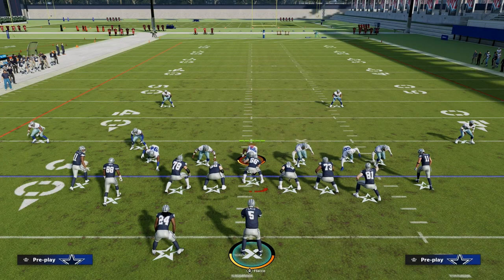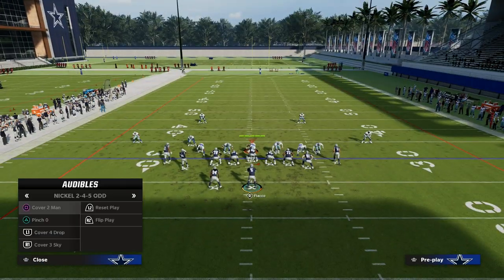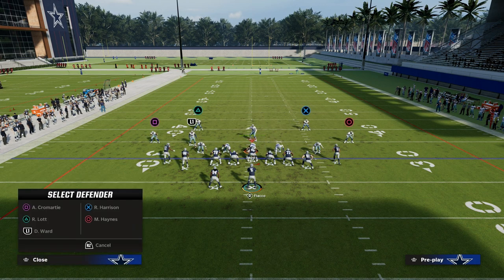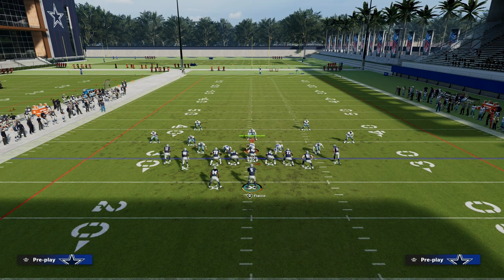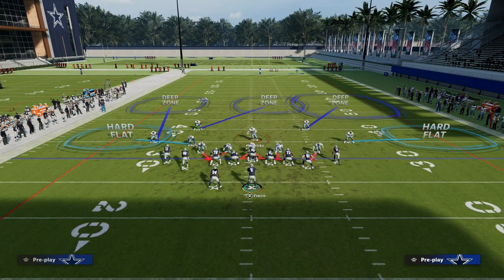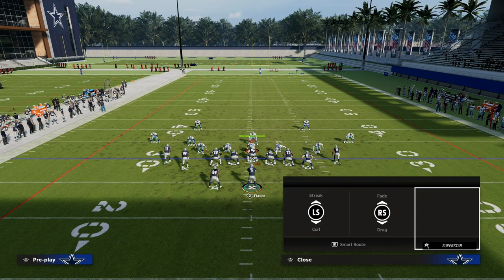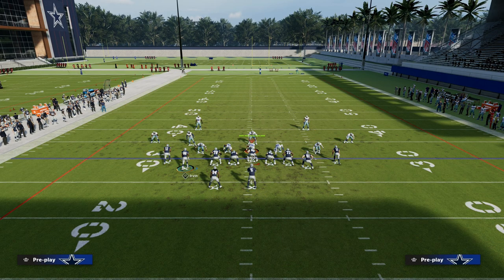The other thing is you can take your checkdown to your running back. Now let's get into some zone stuff. If they are going to run like a cover three thin five zone pressure, your tight end is going to be open super fast over the middle.